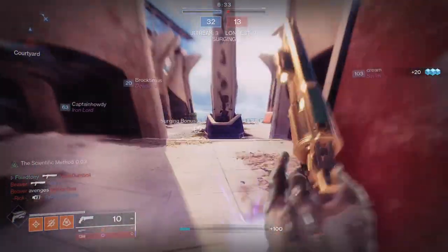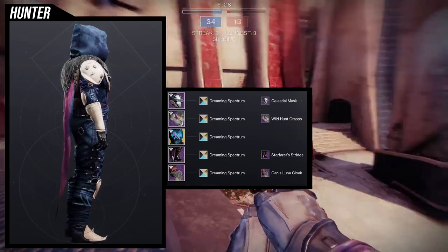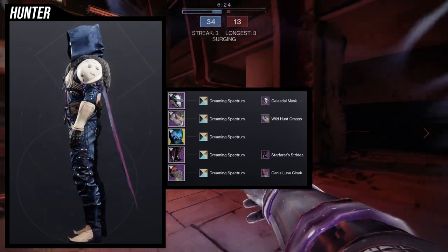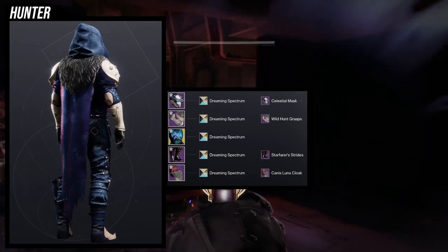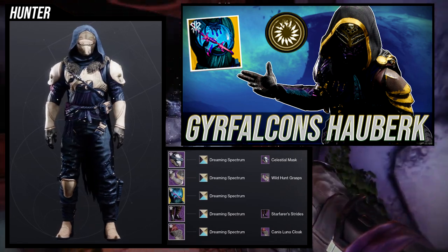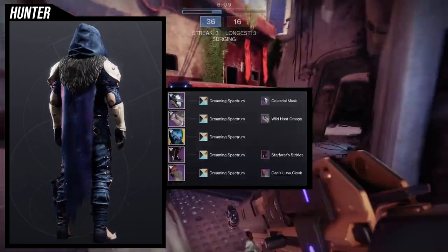So to start off, we're going to be looking at my Hunter. Specifically, we're going to be using the Falcon chest piece because I think it looks really good, and I still have one or two other sets I haven't shared yet. I did mention in the Falcon chest piece video that I wanted to combine the Starfarer's Strides with the chest piece, and I think I was on point with it.